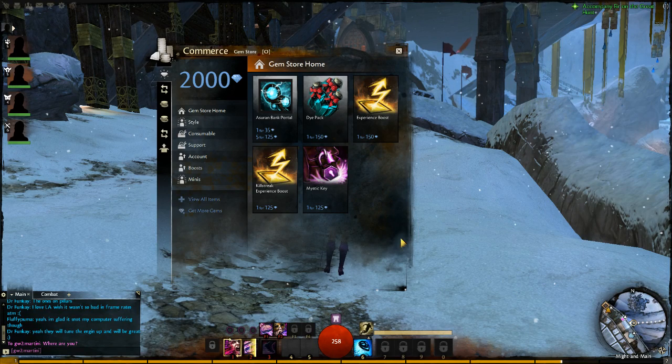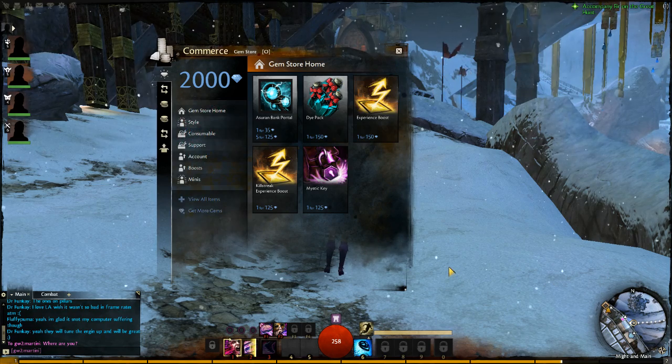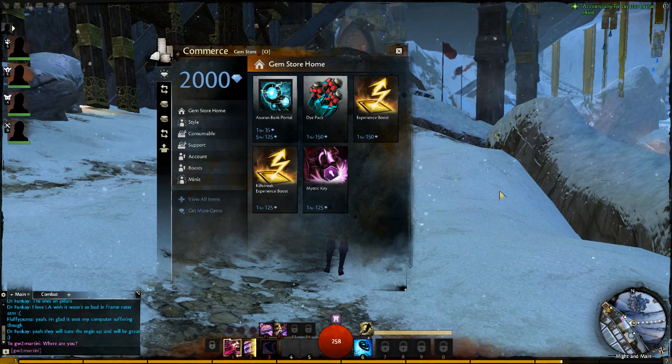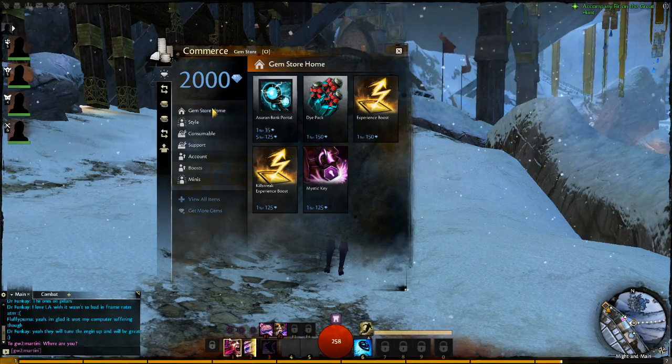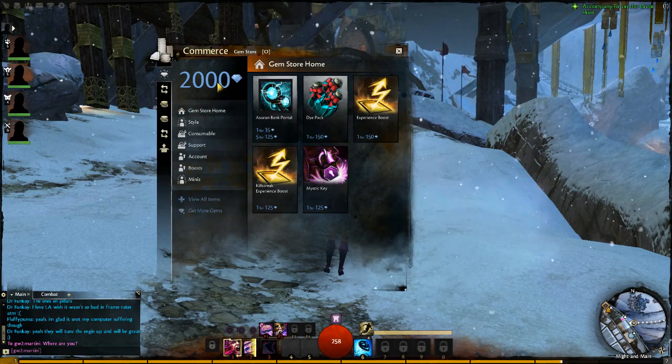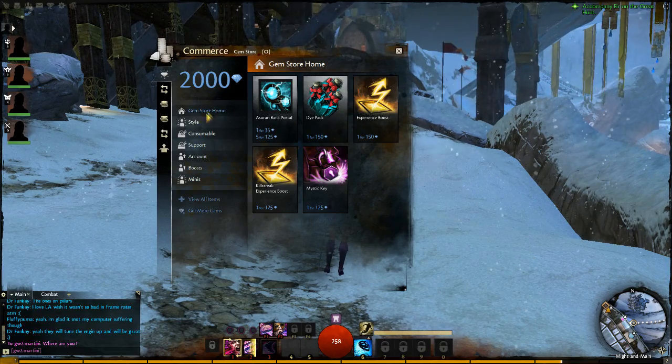Hello everyone, I'm Sypho aka Funky and I'm having a look at the commerce built-in store system for Guild Wars 2. This is the main page, some featured items are here, and you get 2000 gems as a bonus for the beta just so you can test it out.